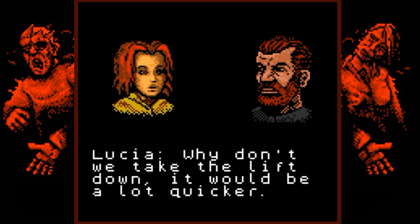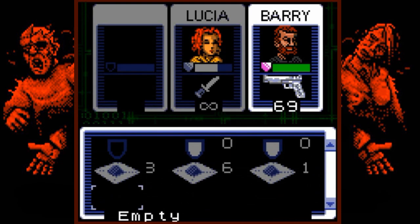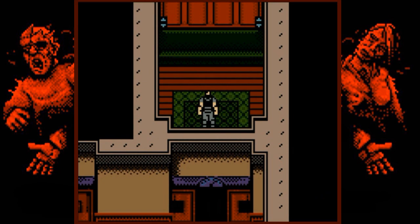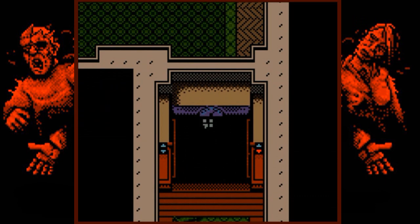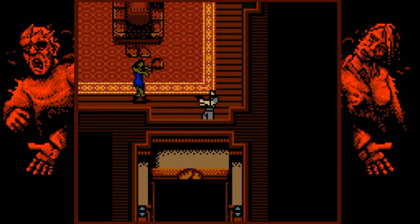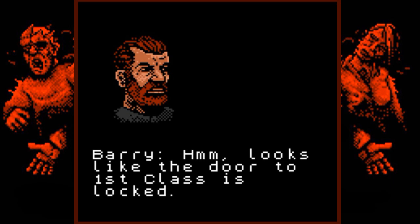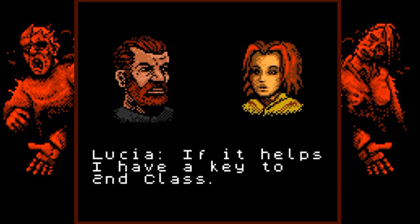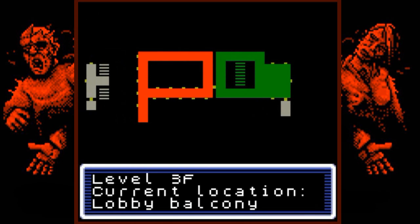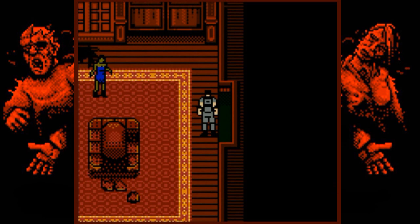Lucia suggests taking the lift down — it would be a lot quicker. We just got the key for these lifts. There are four of them and they only go down. If I don't check them out they'll stay darkened on my map. The door to the first-class area is locked, but Lucia has a key to the second class, so let's try that instead — we may find something useful there.